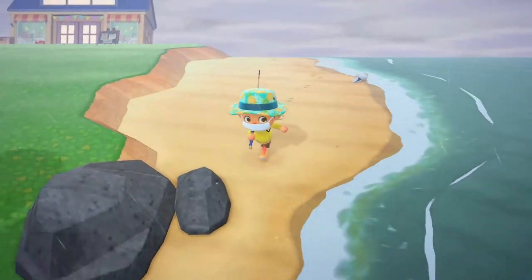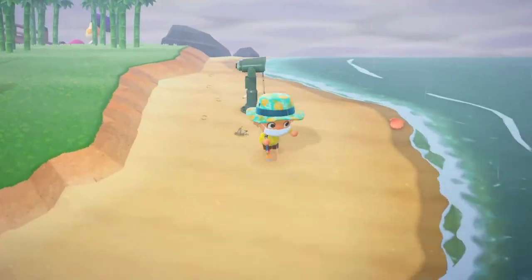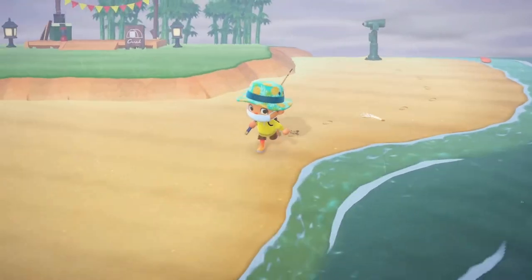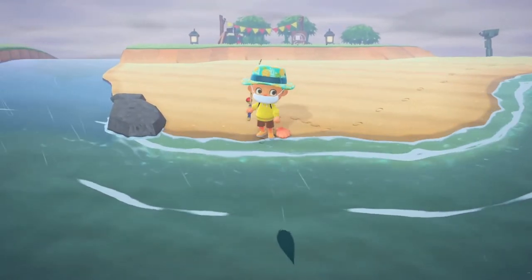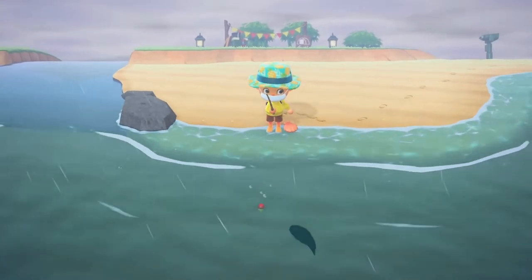The olive flounder sells for 800 bells at Nook's Cranny. It is found in the sea and is a size 5 shadow. You should be able to find it because it looks very similar to the sea bass shadow.